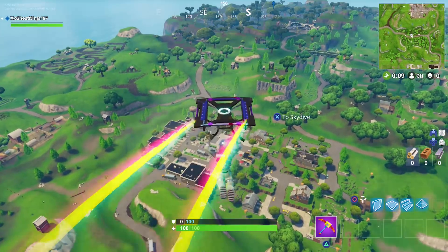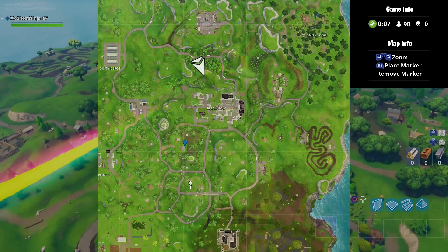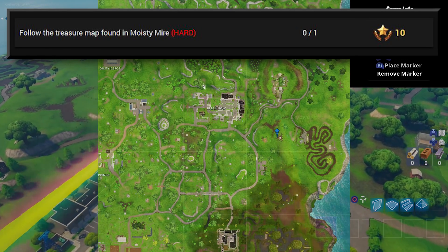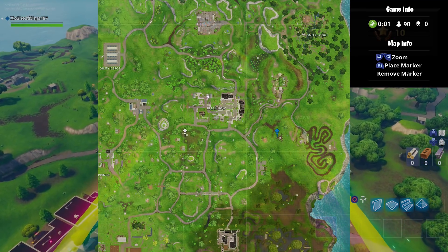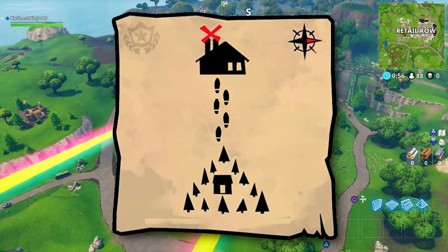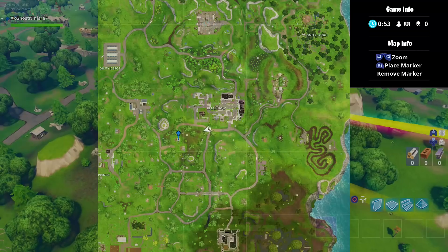What is going on you guys, it's NG here and in today's video we're going to be taking a look at the brand new week 9 battle pass challenge: follow the treasure map found in Moisty Meijer. Now this is very simple and you guys do not need to go to Moisty Meijer to find the location of this treasure map — we're going to show you guys exactly where you can find this star location.